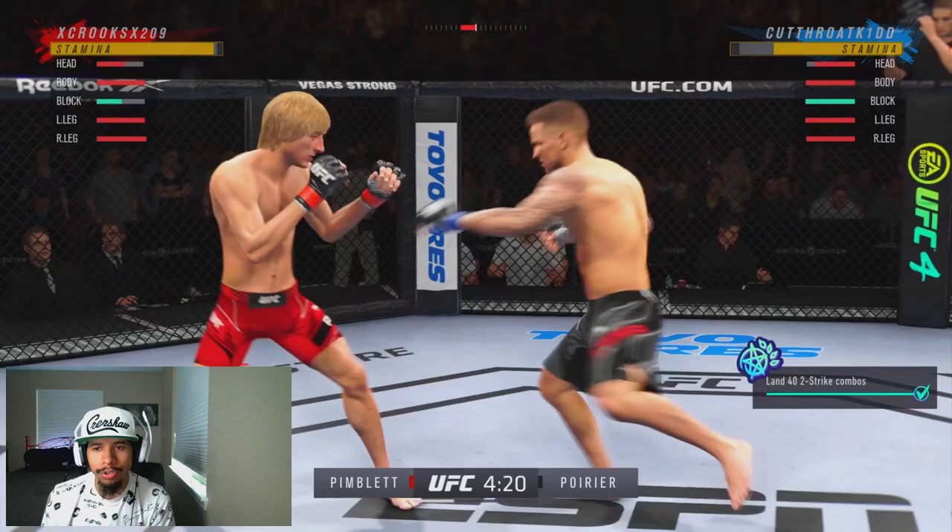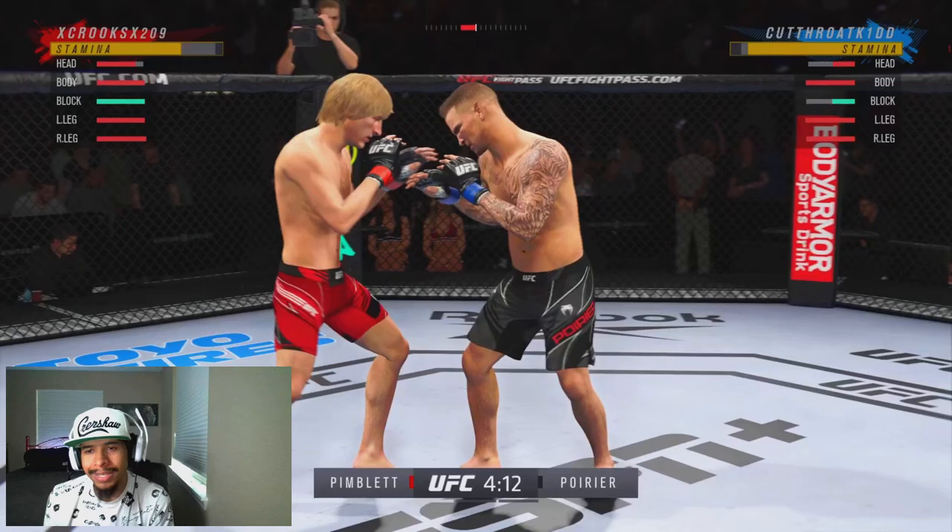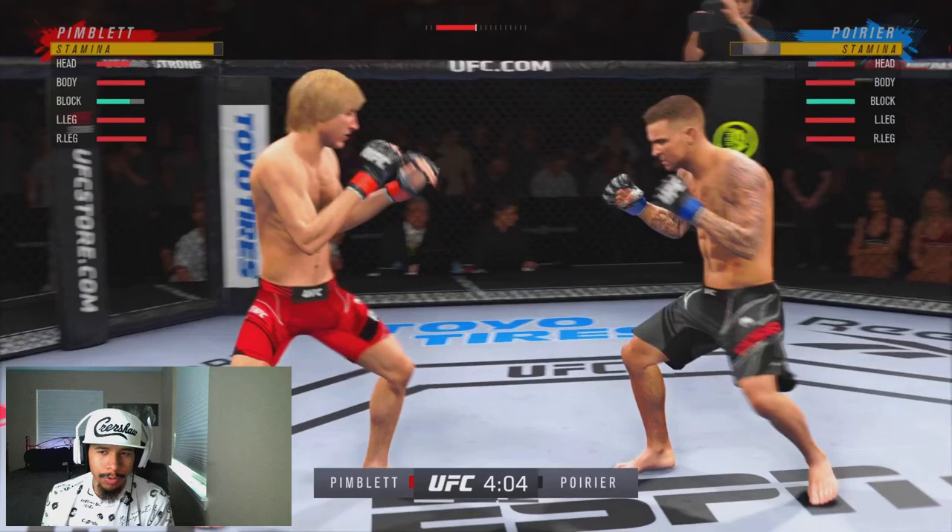He has 90 strike speed, 90 striking power, a 91 off the back, and an 89 top game — so he doesn't have the best stats, but we're gonna try to get this dub here.